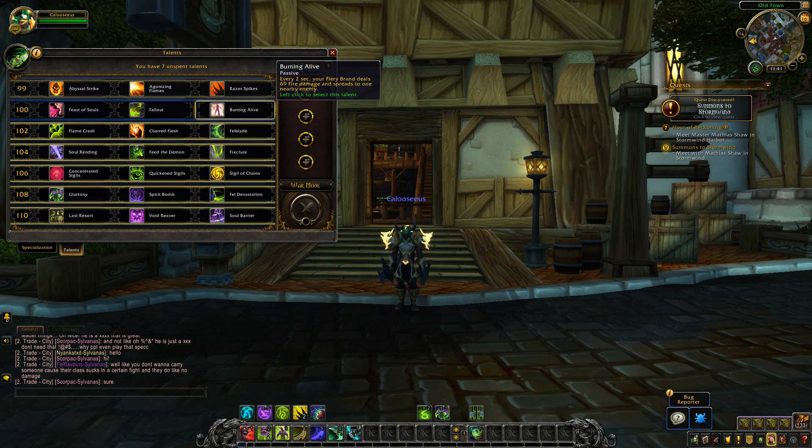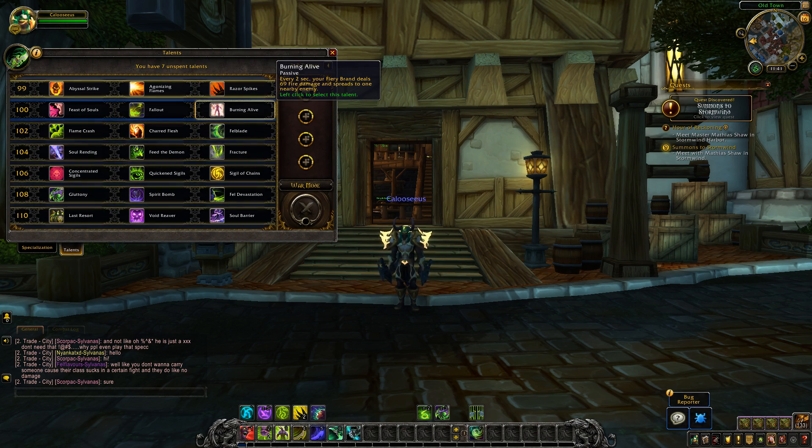The level 100 tier is completely unchanged. Feast of Soul is not changed — Soul Cleave heals you for more health over 6 seconds. Fallout is not changed — Immolation Aura's initial burst has a chance to shatter lesser soul fragments from enemies. And Burning Alive is not changed — every 2 seconds your Fiery Brand deals fire damage and spreads to one nearby enemy.